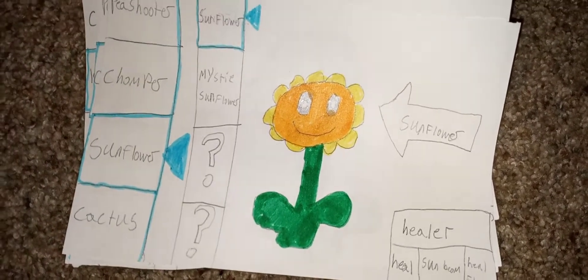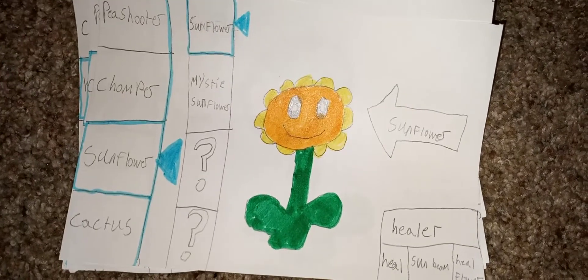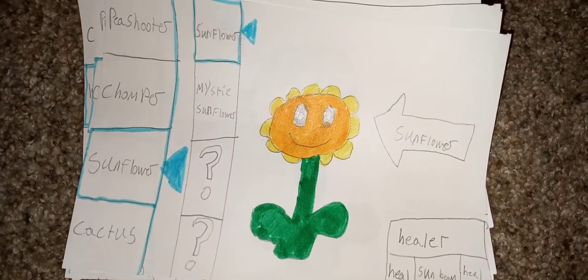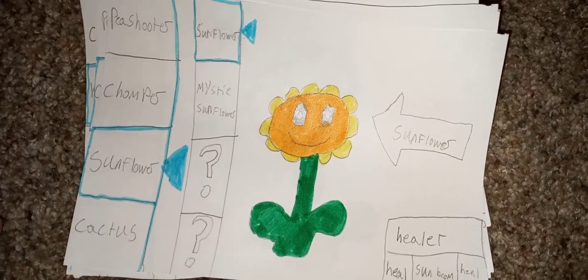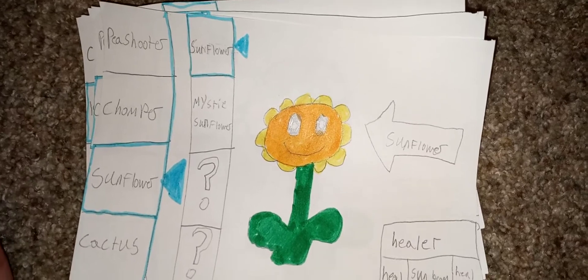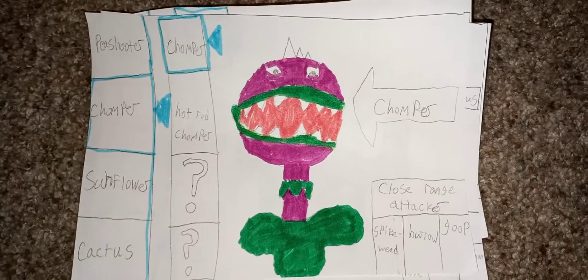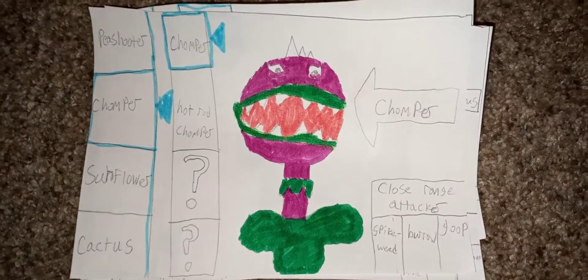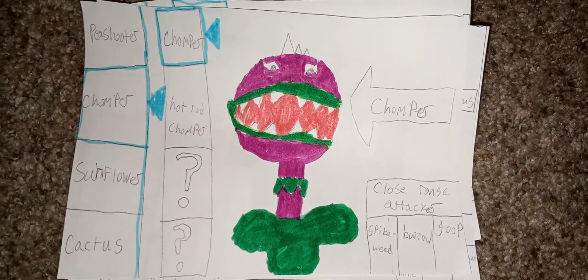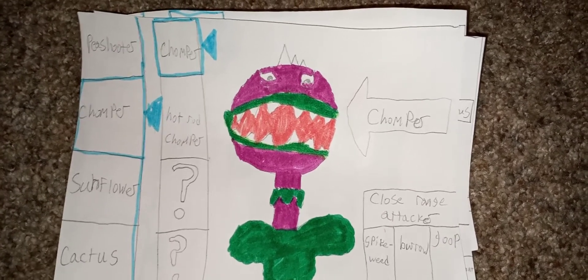Next one we have is Sunflower. Sunflower's profession is the healer. Her special effects are Heal Sunbeam and Heal Flower. Don't mind the other stuff over here — they're not unlocked yet. Now let's go to the next one: Chomper. Chomper's profession is the close range attacker and his specials are Spikeweed, Burrow, and Goop.